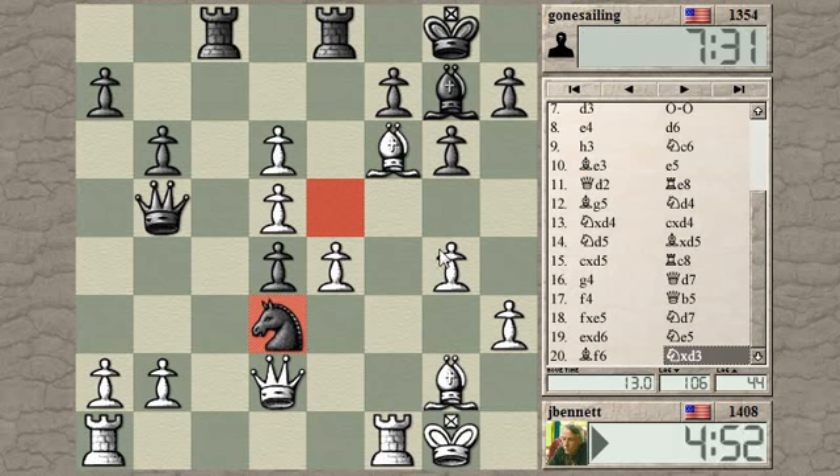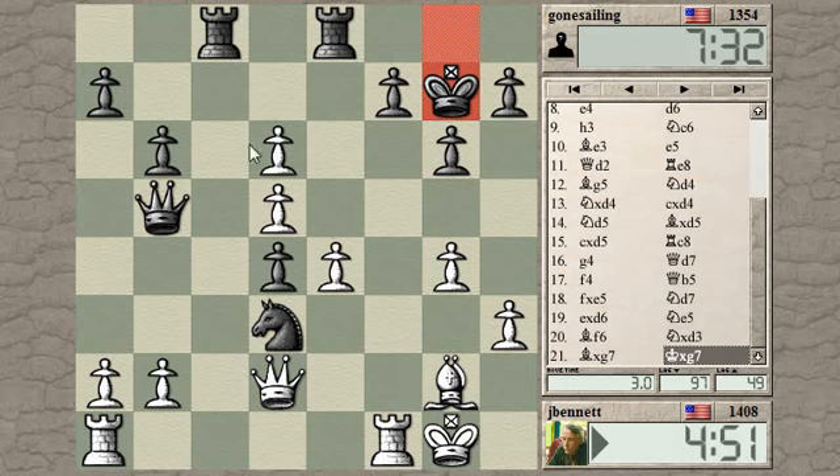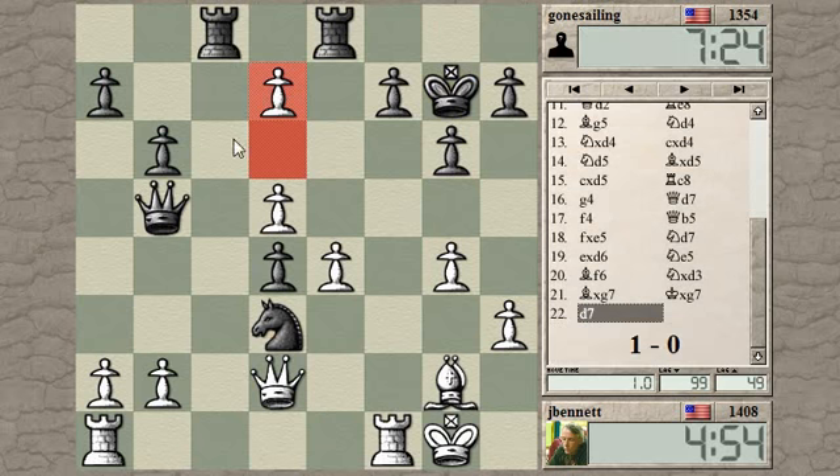He decided to go for that. Does he have a check? There's no check, so I can take the bishop first and play d7. That's defended by his queen, but his queen is also defending the knight. Black resigns. It's a distraction for the queen — it can't do both things. I was picking up a piece there. Cute game. I'll upload this and do a post-mortem. See you guys later, bye.